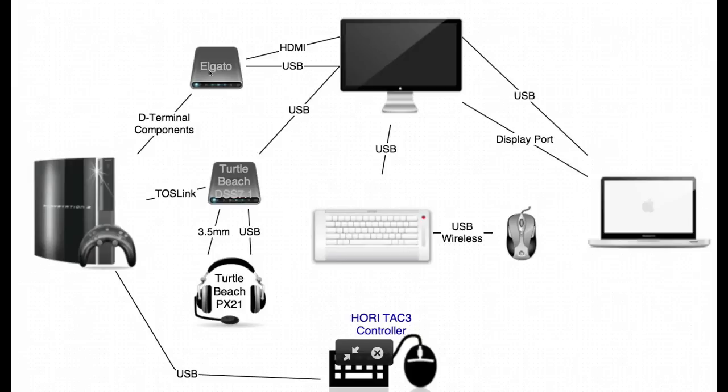Once the Elgato is connected to PlayStation 3 through the provided cable, the other end of the Elgato gets plugged into HDMI and into my monitor. I have a Dell monitor with two inputs — a DVI digital input and a DisplayPort. The PlayStation through the Elgato is plugged into the Dell monitor using the DVI input, and the output from my MacBook is plugged in using the DisplayPort.